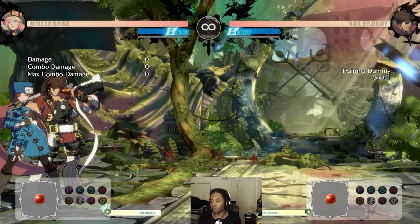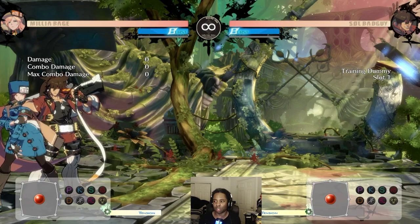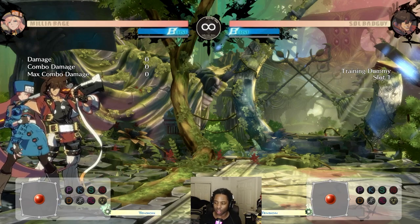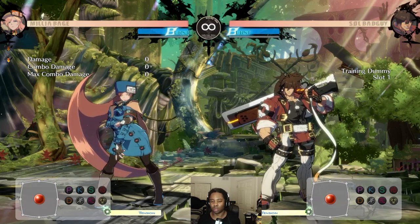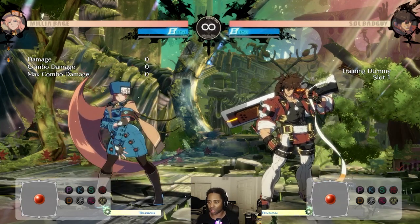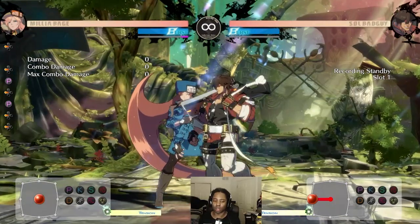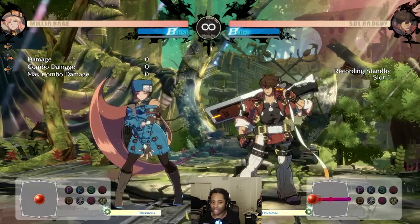People have asked me about this a lot because I mention it way more in Guilty Gear compared to Dragon Ball — what are attack levels? In every ArcSys game, they have a system of assigning values to your attacks to make them feel like the type of attack it is. A jab is always going to have short block stun because it's a jab, as opposed to something like a six heavy.